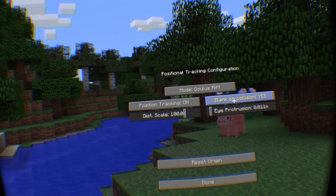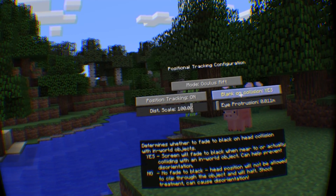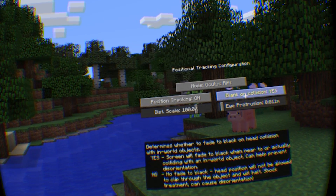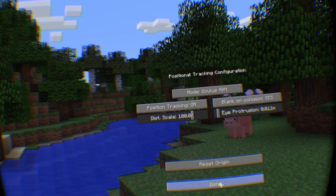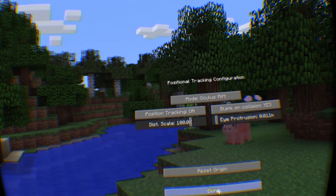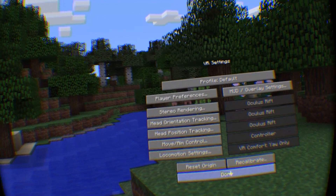Let's go back to Blink on Collision. This is actually pretty great because it allows you — some people, when you get too close to something, the screen will fade because you don't want to clip through it. It's disorienting to people to be able to see an endless world of nothing, which is what happens when you look below or around things you're not supposed to see through.